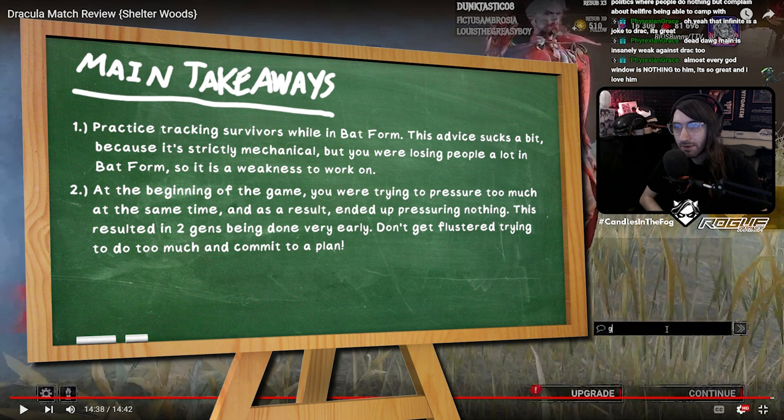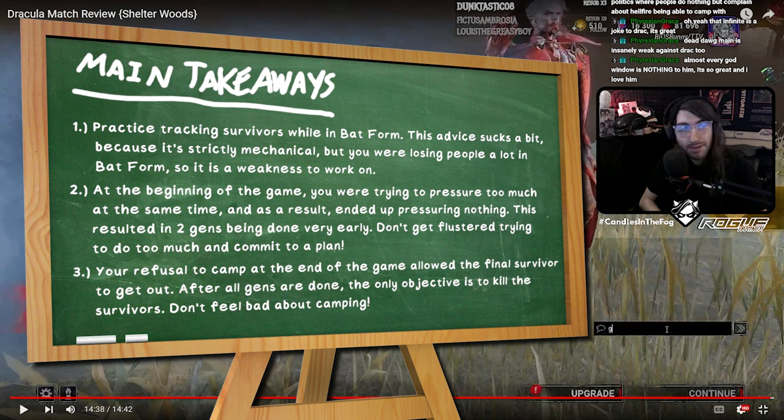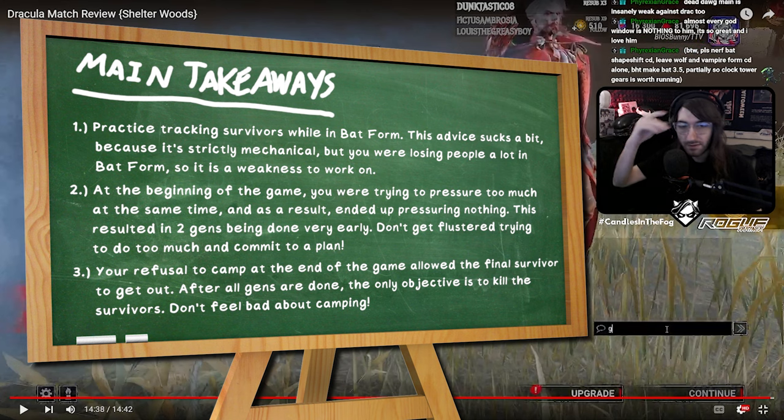In terms of your final main takeaway: there was no reason not to camp there at the endgame. You went into wolf form and just waddled around the middle of the map. If you had stayed right next to Nia and looked left and right between the two doors, there was no way Yoichi would ever have gotten around you. But because you were weirdly running out into the middle of the map to find him, you ended up failing the one objective you were trying to do — find him. He ended up sneaking by and getting on the door because you weren't looking at the doors at all. You threw away a free kill for no reason. Those would be my main takeaways.